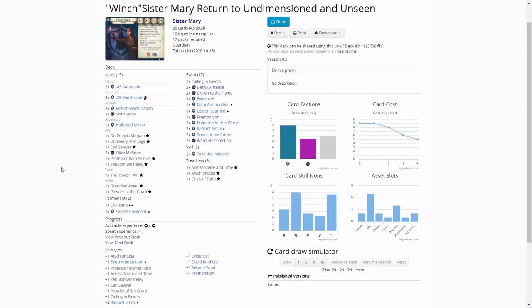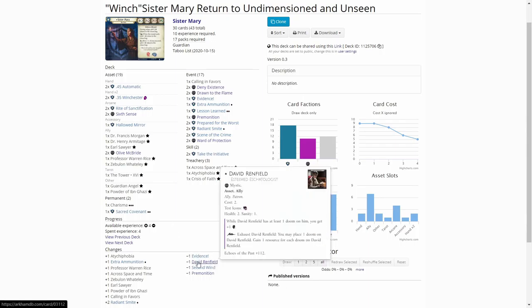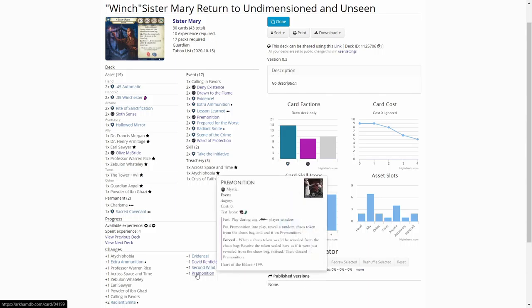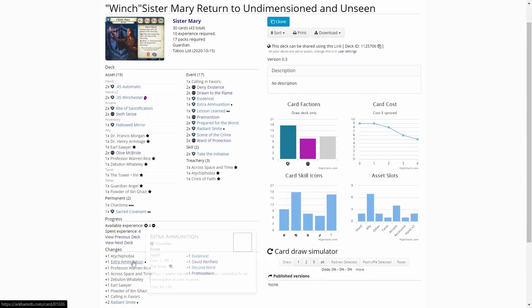To make room for some new cards I removed one Evidence, David Renfield, Second Wind, and Premonition. I added one copy of Extra Ammunition to help me load up the Winchester or the .45 if I'm running out of ammo. Then I added the new cards from the Devil Wreath — the Radiant Smites.